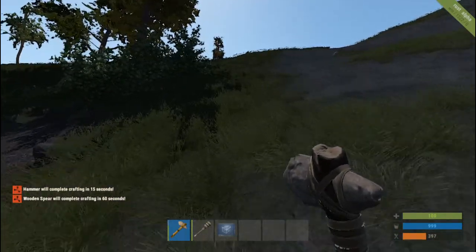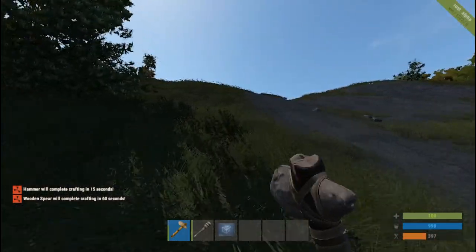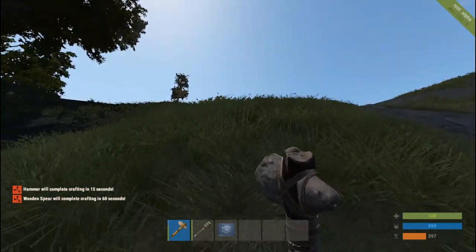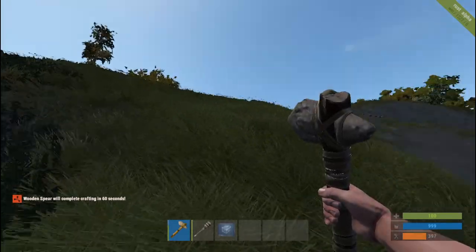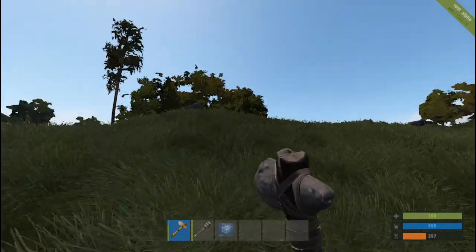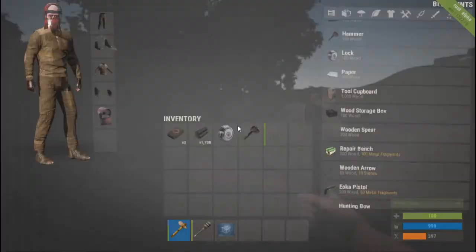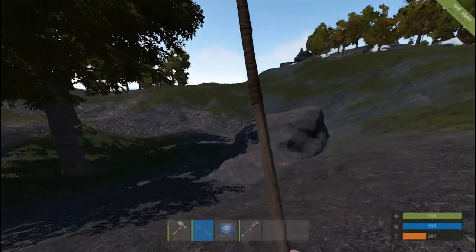Actually just the spear — we don't need the hammer yet. Our goal for today will be to get food, which we'll use our spear to do, and most importantly find a desert. We can live pretty well without food for a little while. These hills are hard to climb. We really want to find a desert because that's honestly the only place I found rocks. The wooden spear has completed, so now we can walk around with this just in case we see an animal or a person that needs poking.